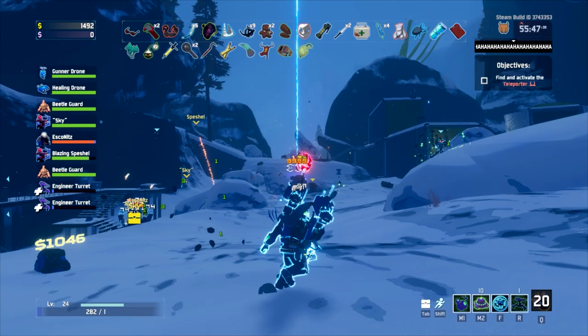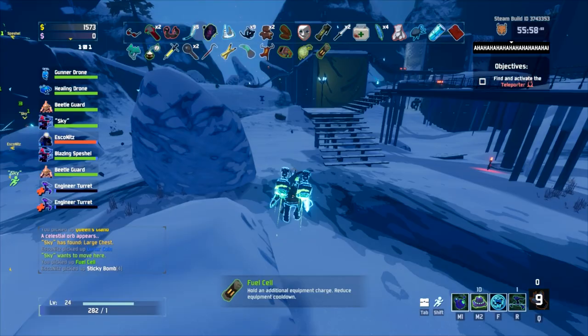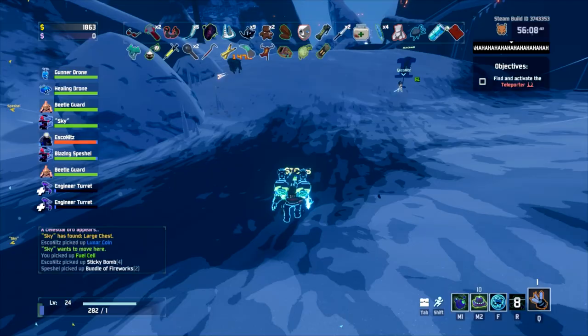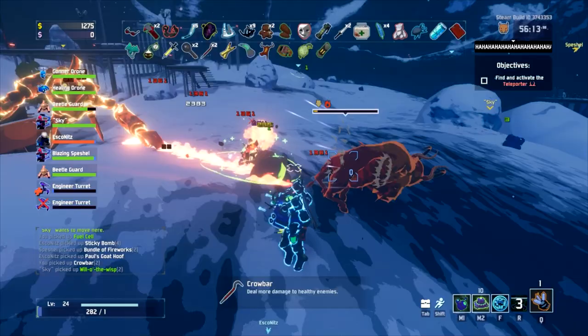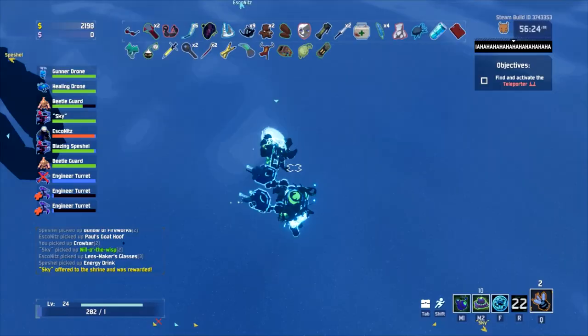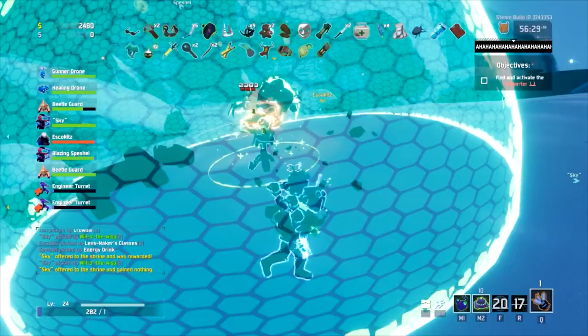Oh hell yeah! Poor sticky bombs. Another crowbar! We should probably just summon the boss since we don't have to think too much. Getting some better builds is probably not a bad plan either. You're gonna destroy the boss in 10 seconds. And we're ending - might as well have some fun builds for the end.